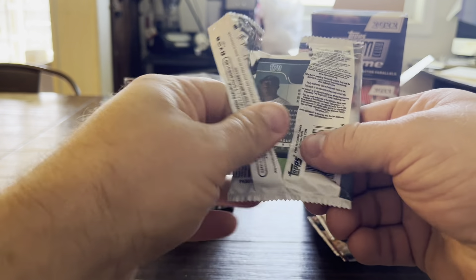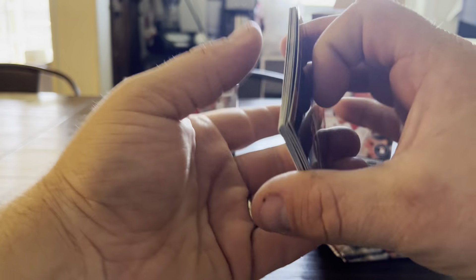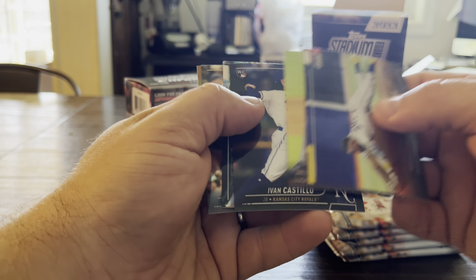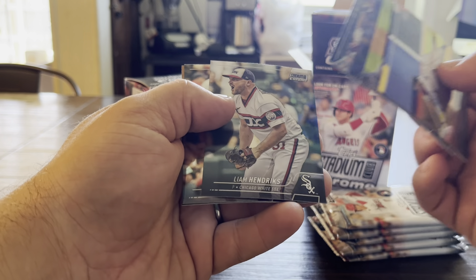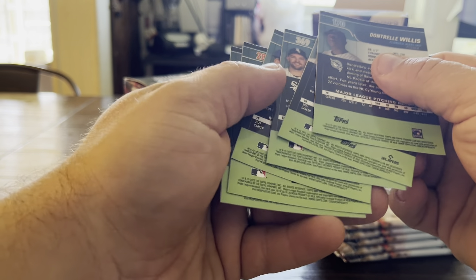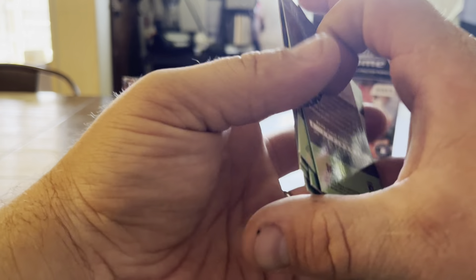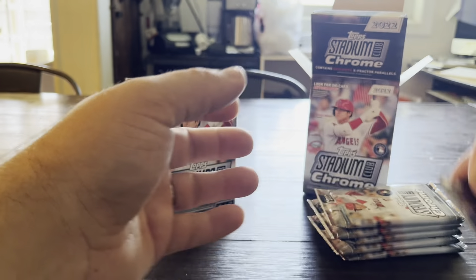Two in, six to go. Pack three. One cool thing about these is that they are on-card autographs, so I'm looking forward to hopefully finding one. Rosarena, Verlander, rookie Yvonne Castillo. X-Fractor: Chipper Jones to go with our Andrew Jones. Liam Hendricks, Reese Hoskins, Dontrelle Willis — that's a new name, I don't think I've found that card. These end in 9-7-7 for the base cards. One rookie for this pack.